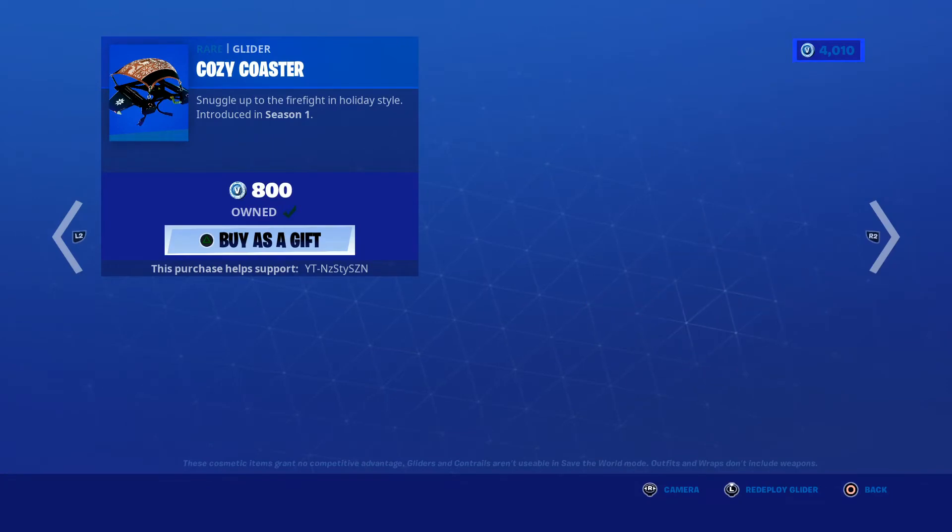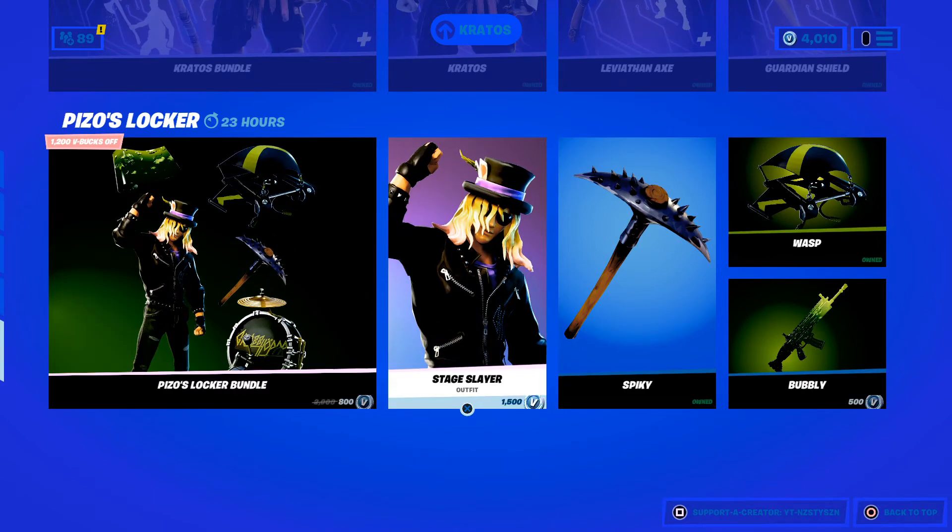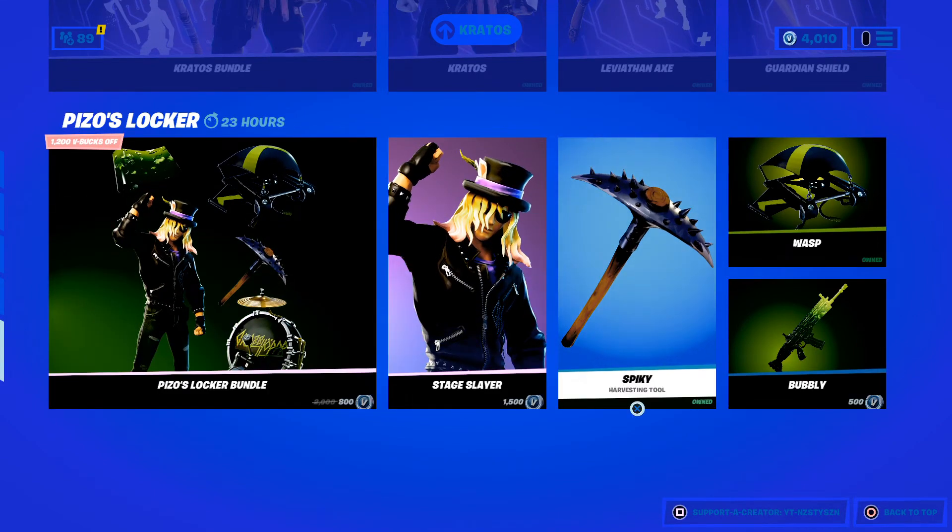Cozy Coaster, 800. We've still got the Kratos bundle and the Pizos locker bundle. The only thing worth getting in the bundle, in my opinion, is the Sparky Pickaxe, and if you don't own it, the Wasp Glider.